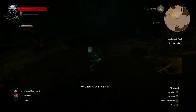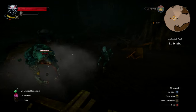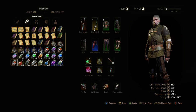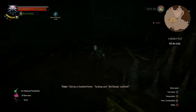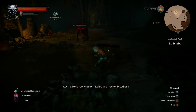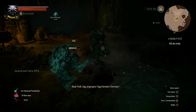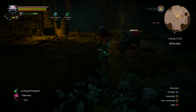They'll do an area-of-attack — like a bang to the ground which will do damage all around. They'll jump forward, and they'll also do a rush where they do three or four attacks in a row. If you haven't got Quen up they're going to hit you really hard — you'll lose a good healthy chunk of your health.